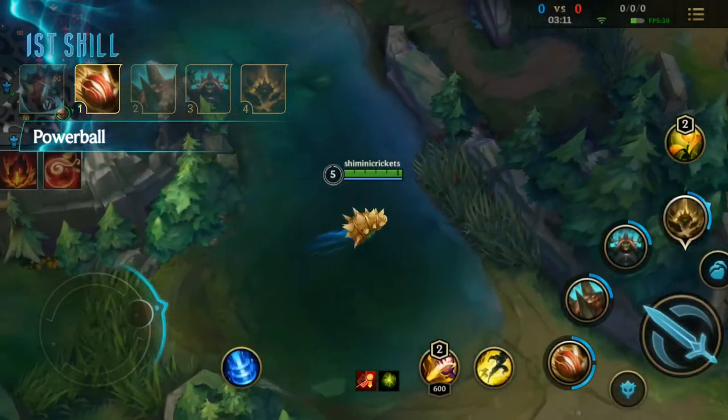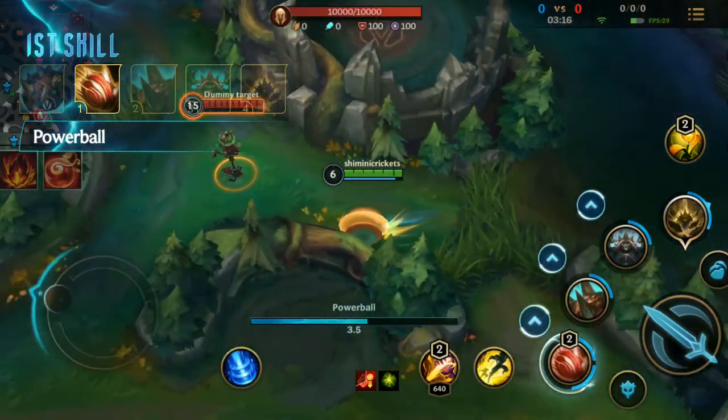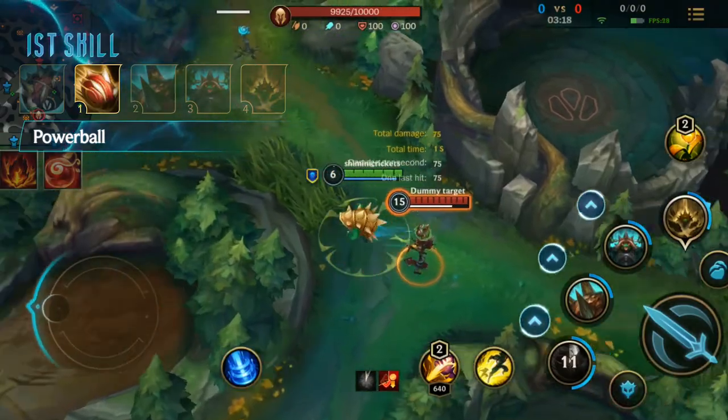His first skill is Power Ball. Rammus accelerates in a ball towards his enemies, dealing damage and slowing targets affected by the impact.